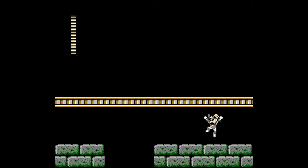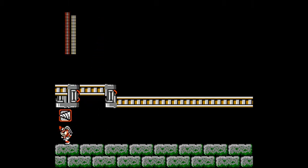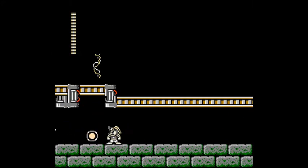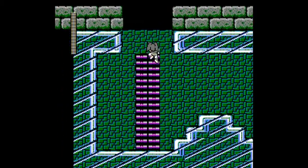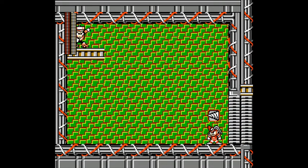Unless you can somehow go through somewhere here — but no, you can't. What the hell just happened? I sincerely have no idea what just happened. This stage, if you don't jump through that gate, you get shunted through the world. That's a problem.